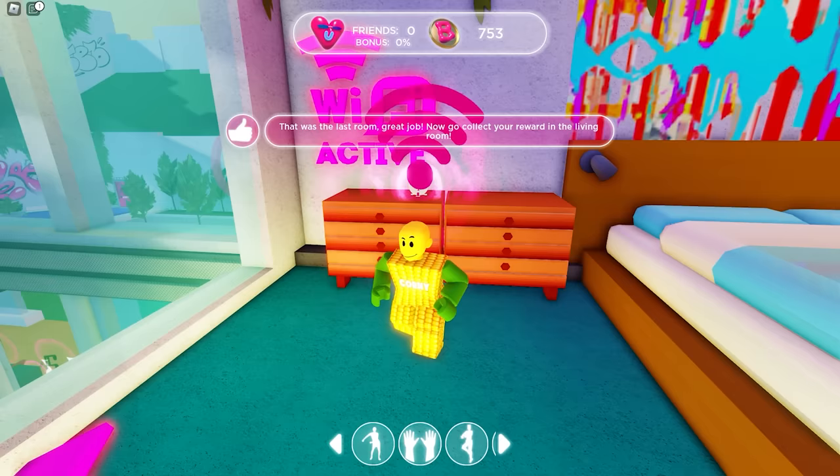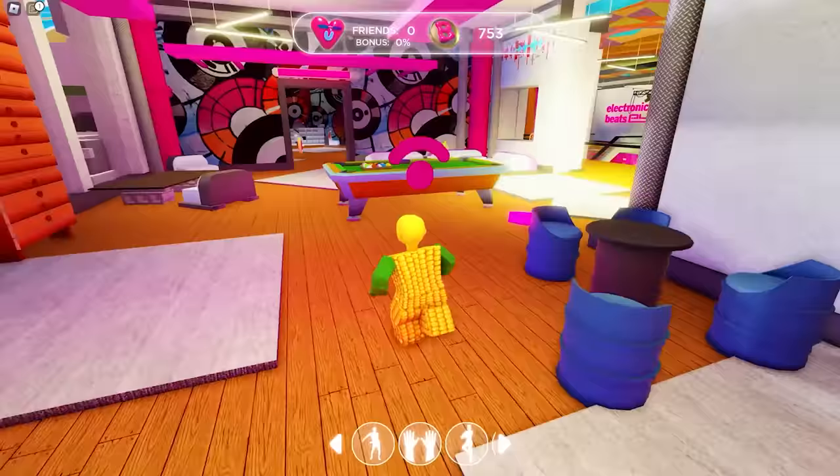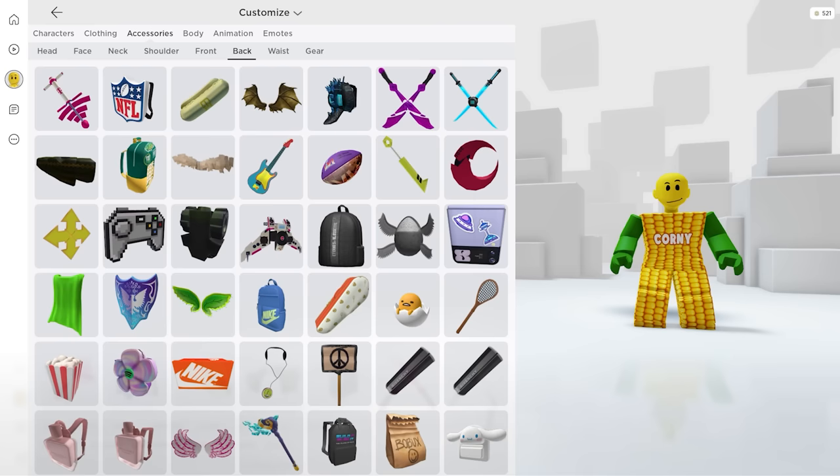Press E to interact. For the last spot, it's located in the bedroom — and we're done. Now we just have to get our reward in the living room. Let's check the item in our inventory — it looks like a Wi-Fi pogo stick.